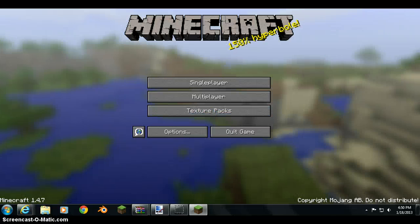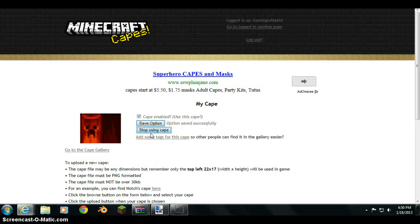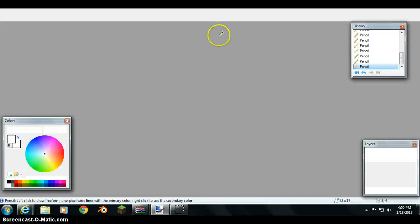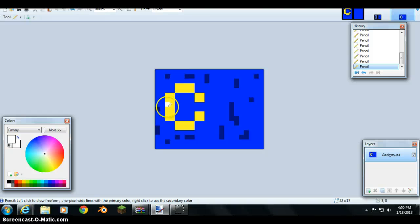Also, if you want to make a custom cape, I'll show you that right now. Click 'Stop Using Cape', then go into Paint.NET — it's my favorite drawing program, I recommend it. This is my cape with a golden C on it. Once you're done with the cape, you want to save it, and make sure the image is 22 by 17 pixels wide, and save it as a PNG.